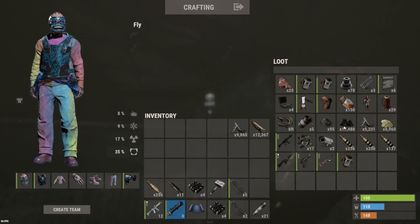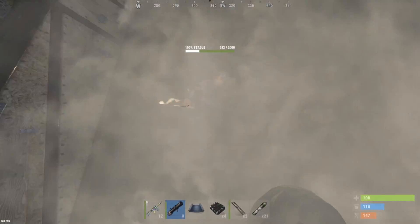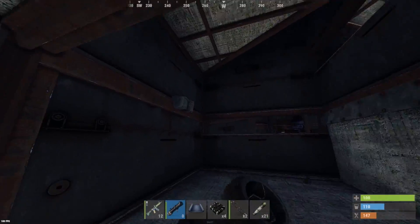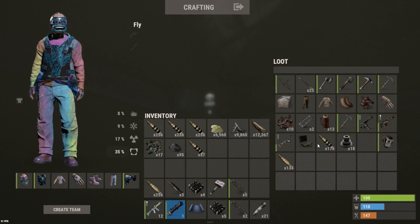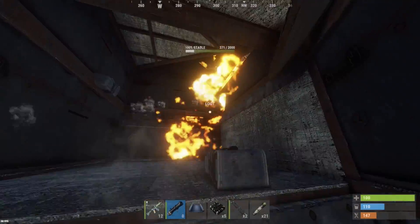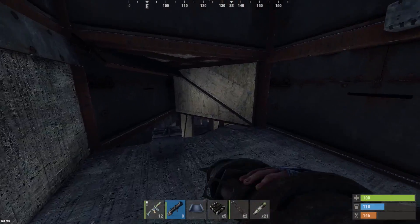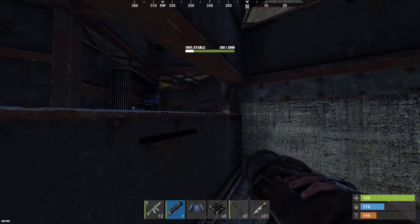Holy crap, first box guys - 17 tech trash right off the bat! There was also a C4 in this box up here. That's about as many rockets as I feel comfortable sending - we're gonna save some for counters. Let's pop the rest off with C4, I want to get into both parts of this base.